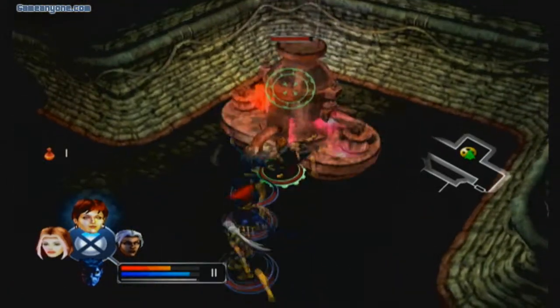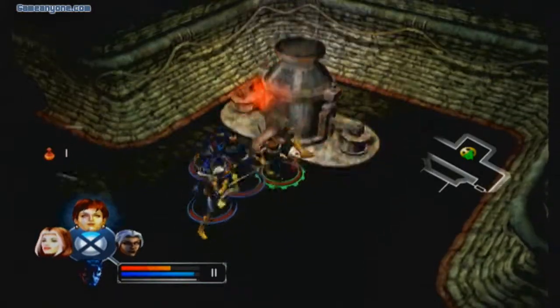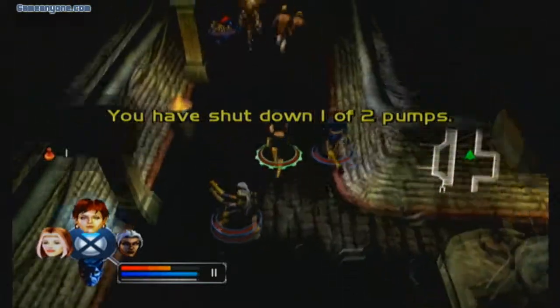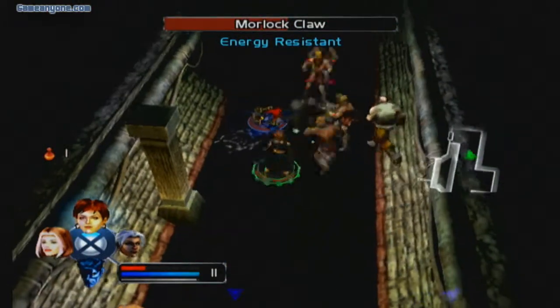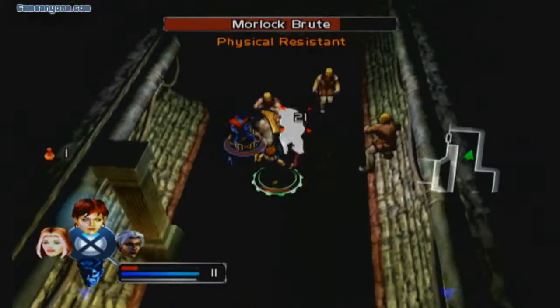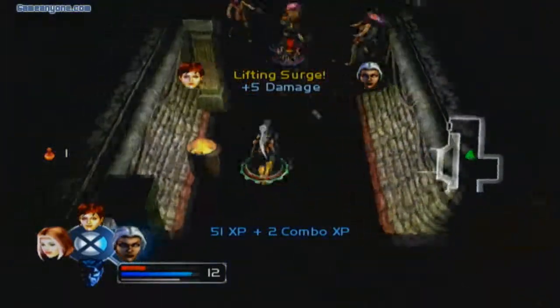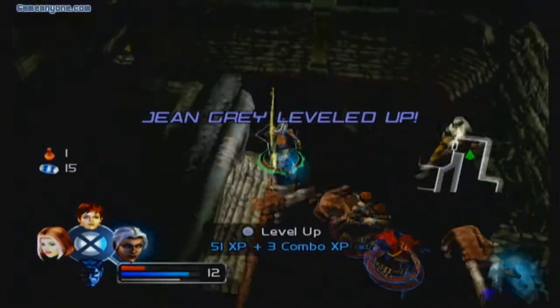There goes one of the water flows — let's go ahead and take this pump down. Now my AI combatants are helping me. They'll deal with the other pump, which is in the eastern trunk line. Storm, can we please get you over here? Thank you very much. Jean Grey leveled up — nice!